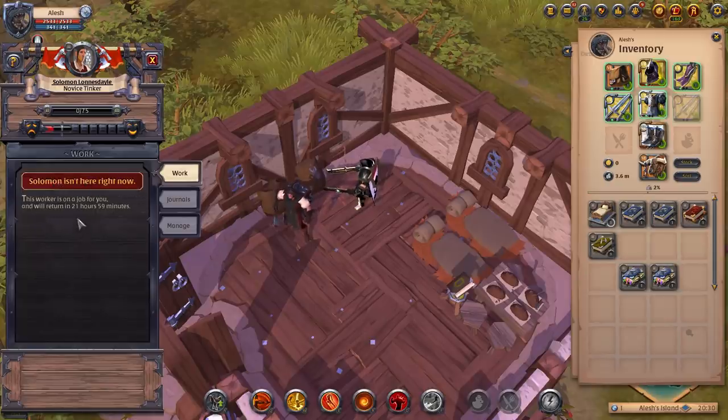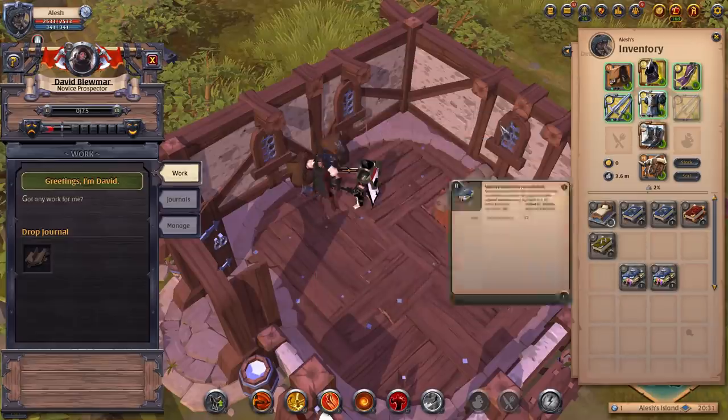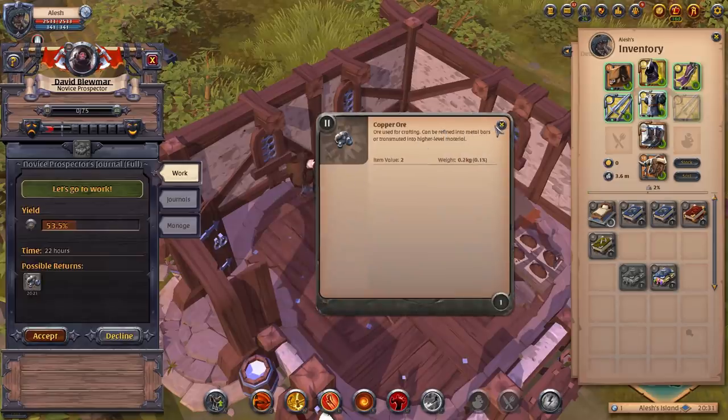If you click on the house, you can see Solomon is working right now — he'll return in 21 hours and 59 minutes. When he returns, you'll get some fame and XP so he can level up to tier 3, and we'll get a handbook. For David, we're going to give him the full prospector journal so he can get us some copper ore.